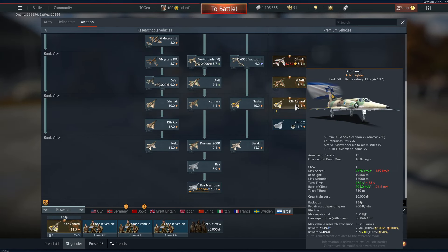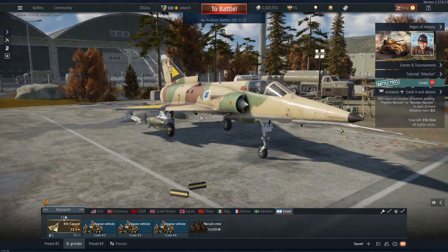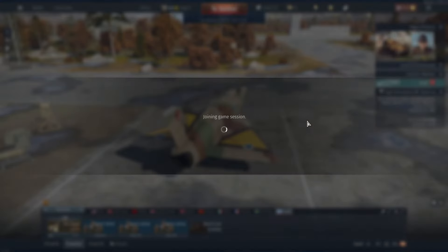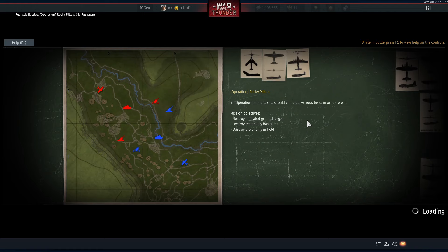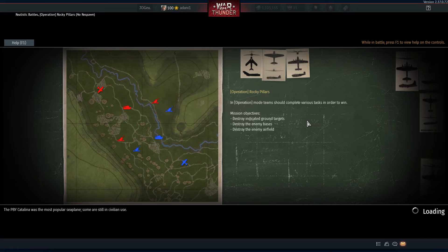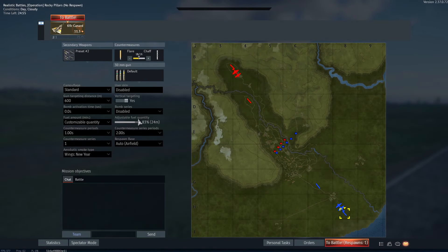My poor Kefir Canard is now 11.3 and actually has to compete for bases, and that's probably the biggest change for me. Let's do a match in this thing — I haven't played it in a little while. We need some SL; about another 2 million SL to throw some expert crews on stuff. We take 22 minutes of fuel, five 1,000-pound bombs, and beeline it for a base.